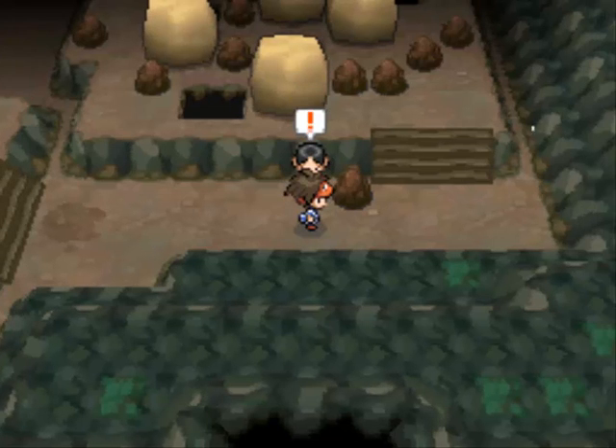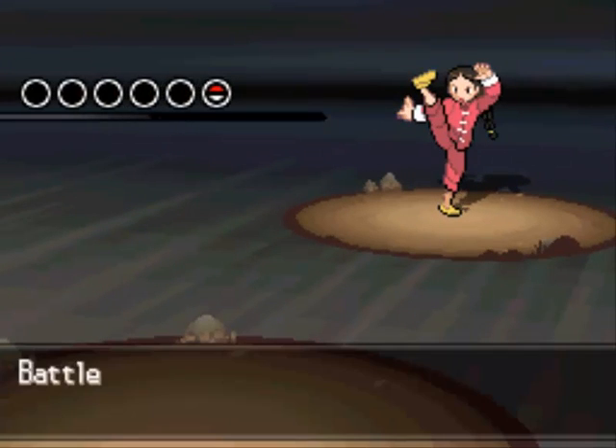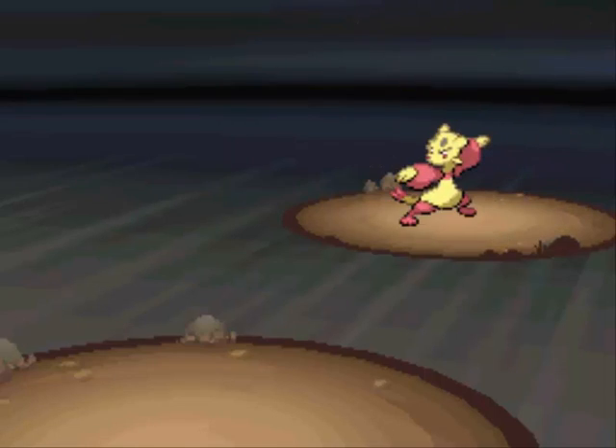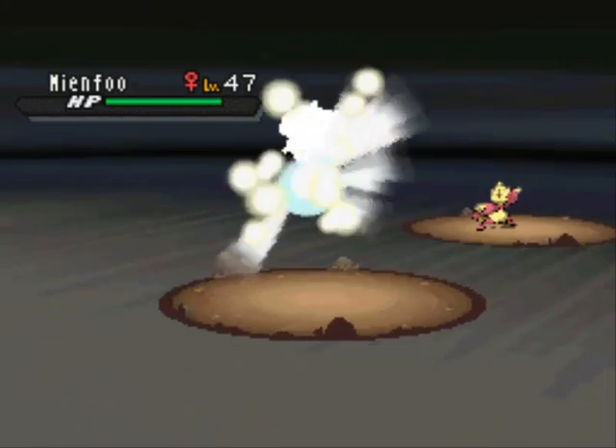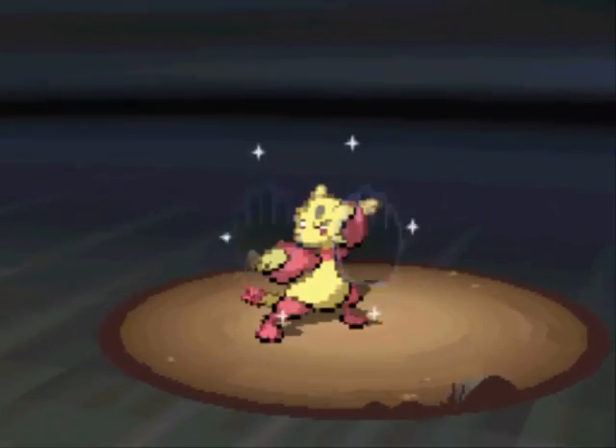I'm gonna switch up my lead member here because we have a couple of Fighting-type trainers. Pinsir just took down that last guy, but maybe Claydol will fare a little bit better with his Psychic attack. It's always nice to get Claydol up levels when I know I have a super effective advantage, because a lot of times he's my kind of worst offensive Pokemon. Battle Girl Meki - she says her training will never betray her and she's certain to win. You only have one Pokemon and it's not even evolved. You should have leveled up your Mienfoo a little bit more. Quick Guard won't do anything, so Psychic - finish the job!